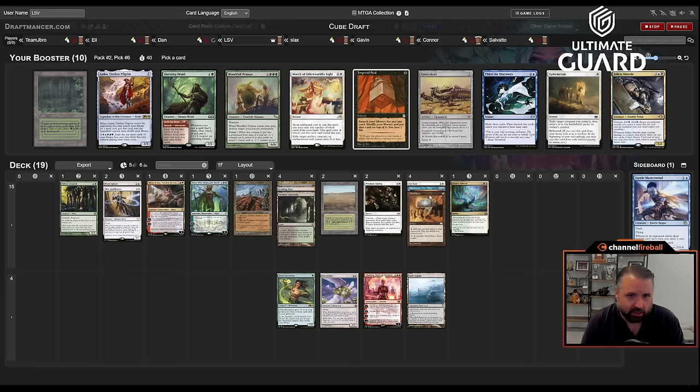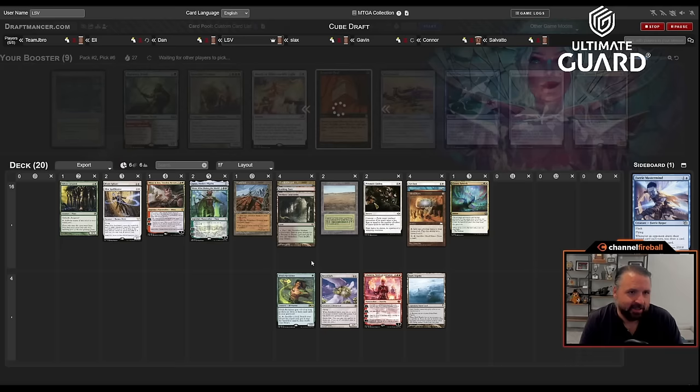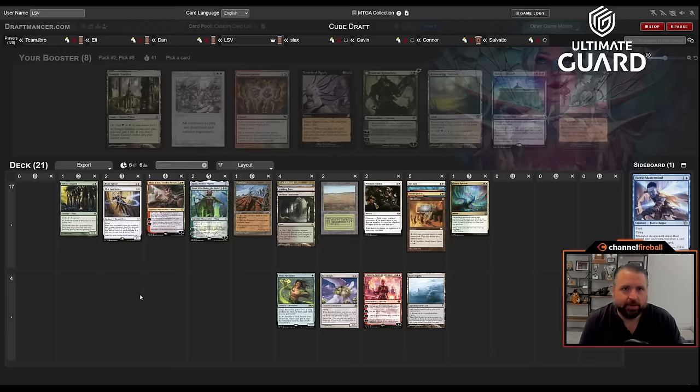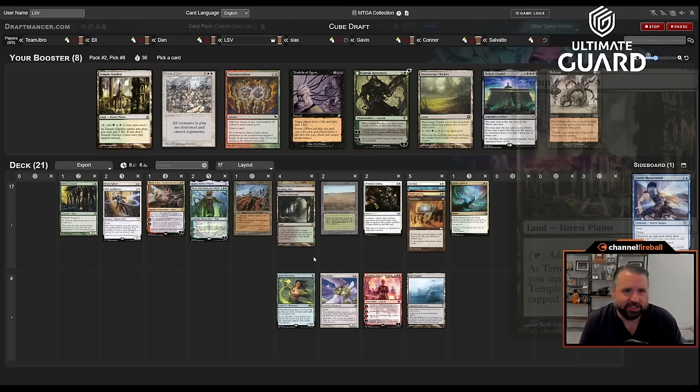Could take Bayou — it actually doesn't change any of the fetches, which makes it a little less appealing. There's Golos — just the five-color deck with Depths. I'm passing up on Fallen Shinobi; Questing Druid might come back, I like that card. Oh there's Ren & Six! Ren & Six with Wasteland plus three fetch lands is perfect, so definitely happy to pick that up.